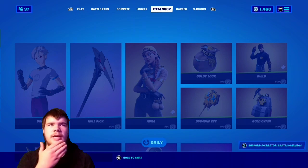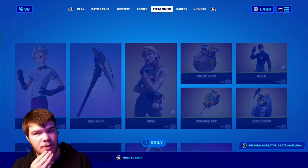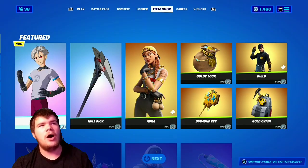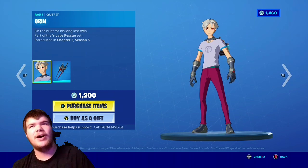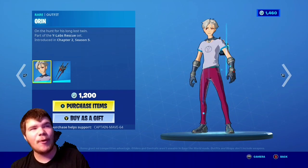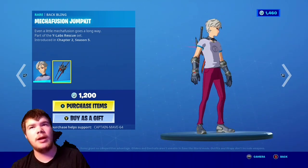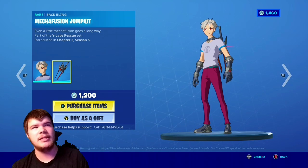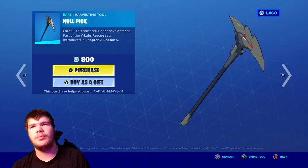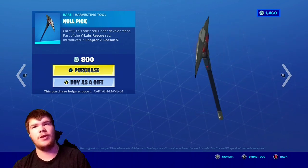You can refund the T-800. Is that her male counterpart? The anime girl is what I call her. So we have Orin with the back bling Mecha Fusion Jump Kit — that is pretty baller to be honest. That looks good. The Gnoll pickaxe as well — oh my god, that looks pretty decent to be perfectly honest.